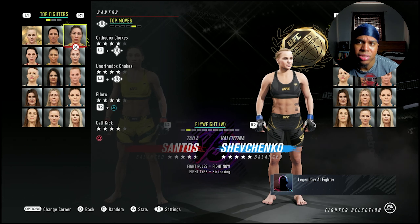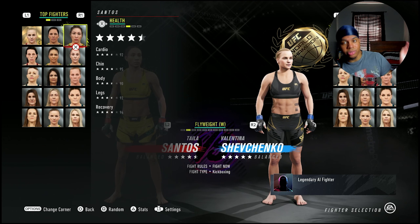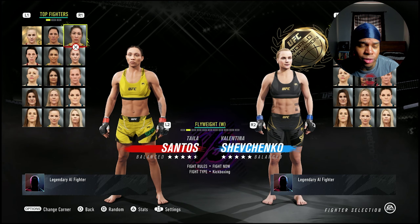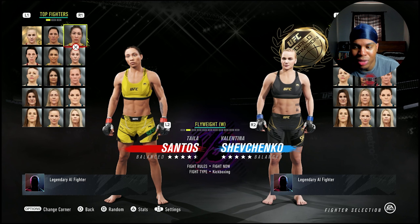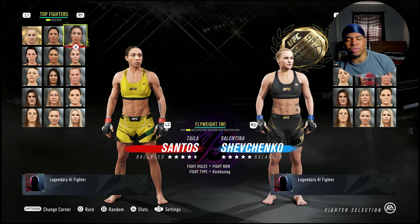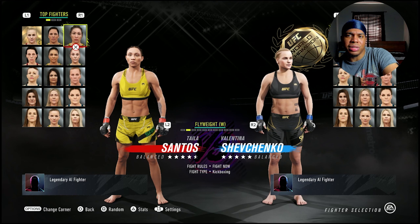She has 92 cardio, 95 chin, 90 body, 92 legs, and 94 recovery. Taila Santos is a problem. She has four-star elbows, four-star calf kicks, and four-star unorthodox and orthodox chokes — so her chokes are four-star, which is crazy. I'm definitely considering doing a video on her because I really like her grappling stats. That's the UFC4 update — let me know in the comments what y'all thought and which of the three fighters you'll be using the most.